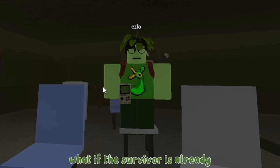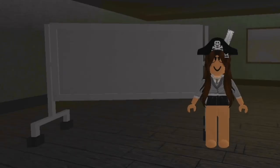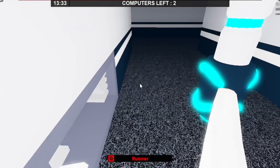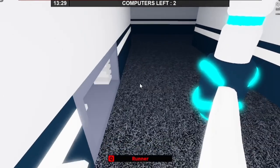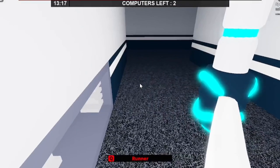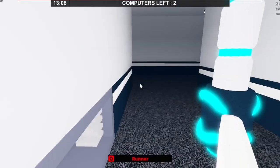Excuse me miss, what if the survivor's already halfway through the vent? Next I'll be showing you how to hammer flick. This trick is very useful for getting a survivor as they crawl through a vent. To hammer flick, you'll want to stand parallel to the wall and right at the edge of the vent. If the vent is on your left side, click to swing your hammer while making a J-shaped curve with your mouse. This should be done in one swift motion, not two separate movements.